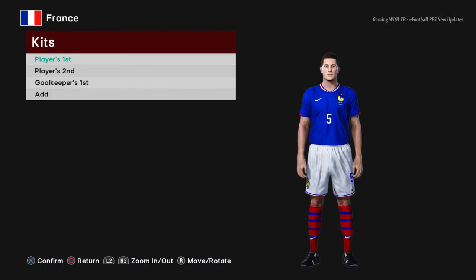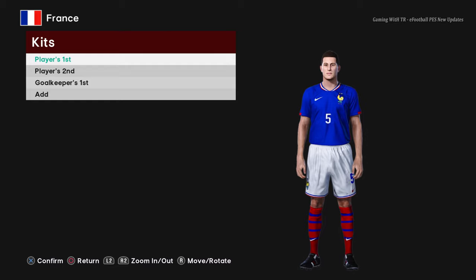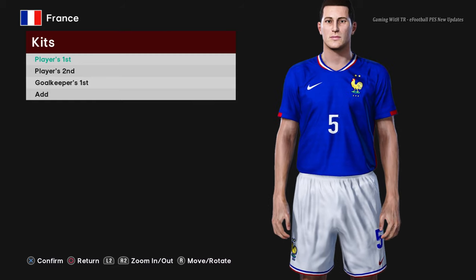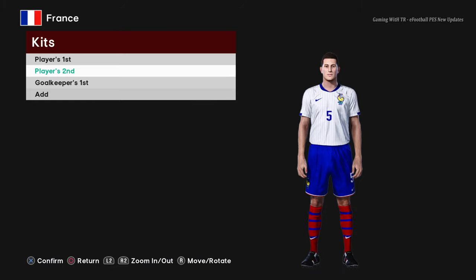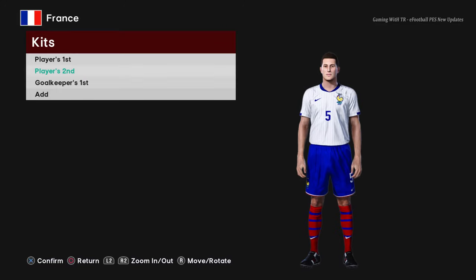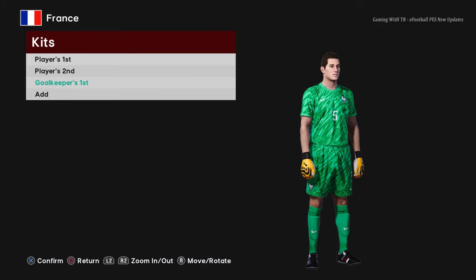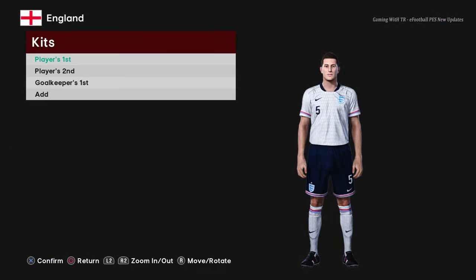Here is France — this is the home jersey. You can see the premium texture. Since this is based on FIFA 21, it looks even more premium. Here is the away version and the goalkeeper version.